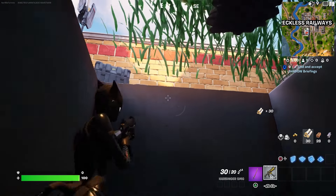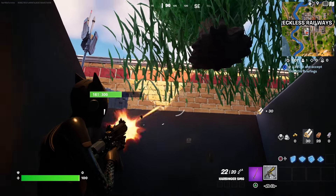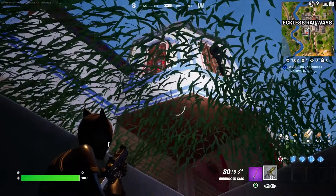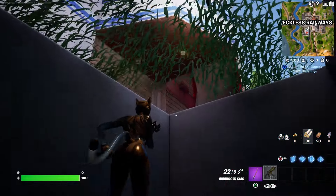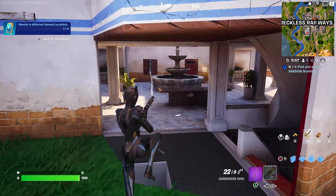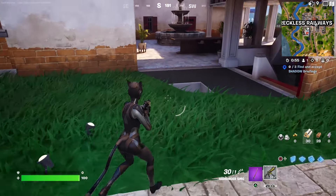We're back with some more Fortnite glitch content, and in this video I'm gonna be showing you the under the map glitch in Fortnite chapter 5 season 2. First of all, you're gonna have to come to this exact location right here on Reckless Railway — there's gonna be a blue building and there's gonna be a spiral stairs.